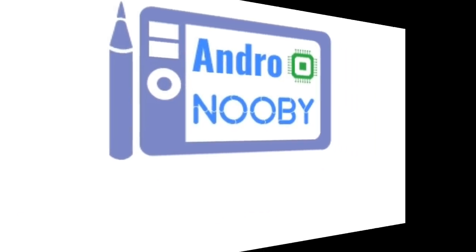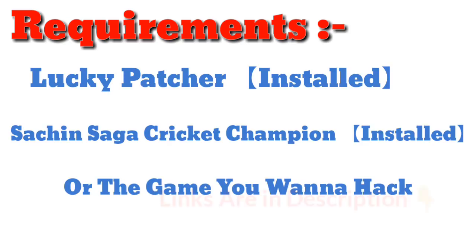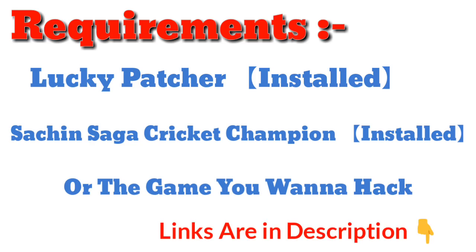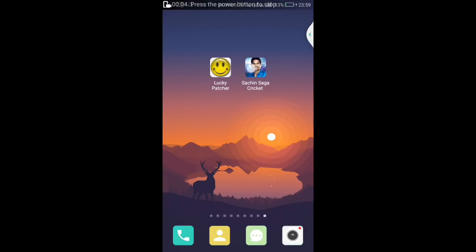Let's start. The requirements are Lucky Patcher installed, Sachin Saga Cricket Champion game installed, and any other game you want to mod. Links are in the description. First, install the Sachin Saga game from the Play Store or the link given below. Lucky Patcher must also be installed — both links are in the description.